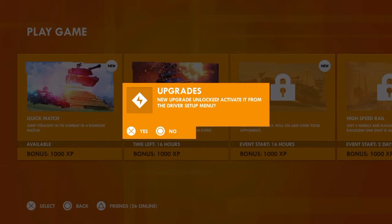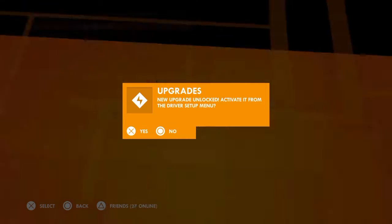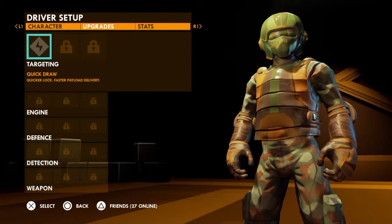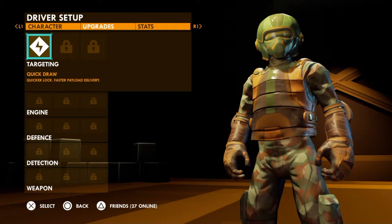Quick draw. Quicker lock. Quick draw — look faster. Targeting. Nice. Guess that means it's equipped.